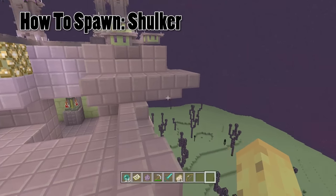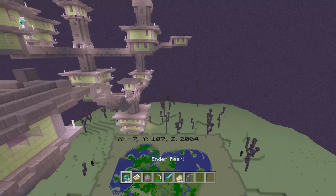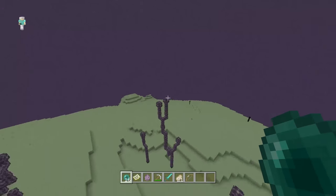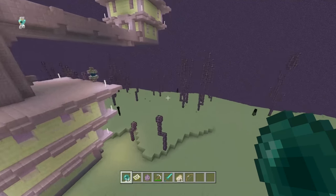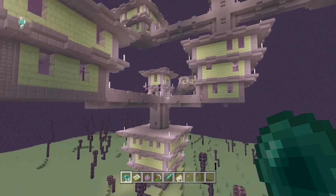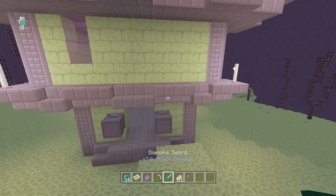The easy one is just the Shulker, and even then it's not particularly easy to find in survival. In creative, all you have to do is find your spawn egg. But in survival, you have to go into your End, fight your dragon, kill your dragon, find one of these end gateways — like I've got just over here — and then throw an ender pearl into the end gateway, and that'll take you to one of these places. These places will naturally spawn with a few Shulkers, and that's how you find them in survival.